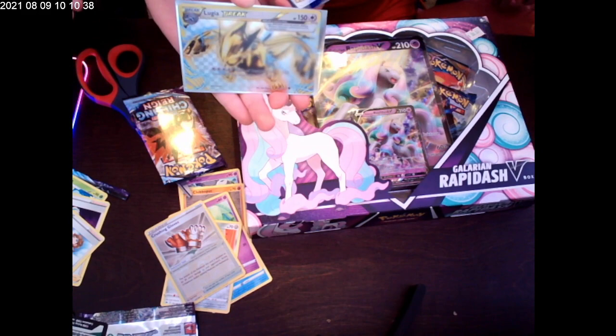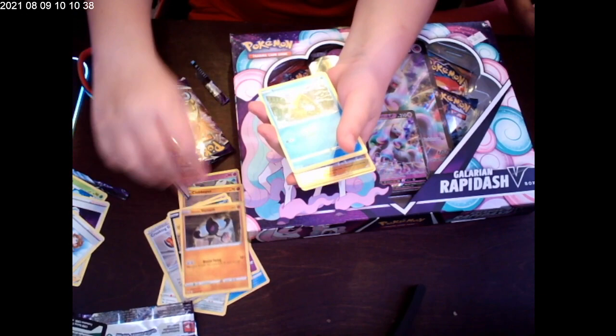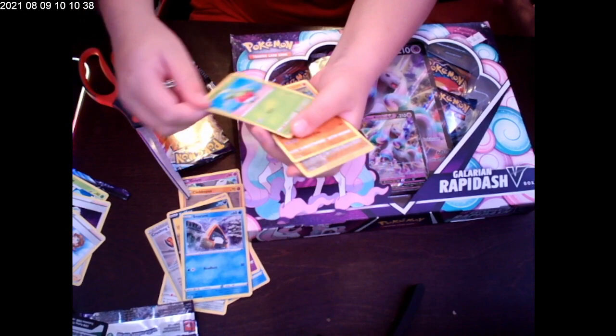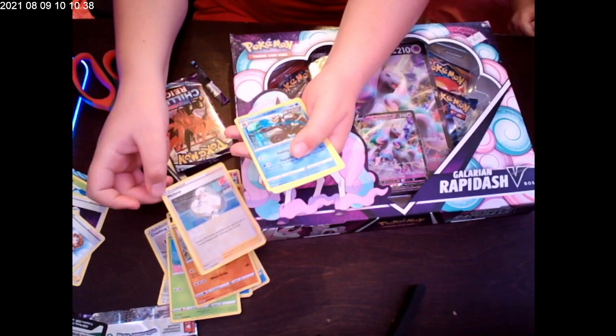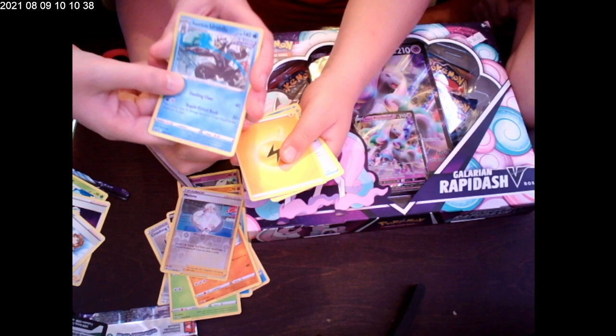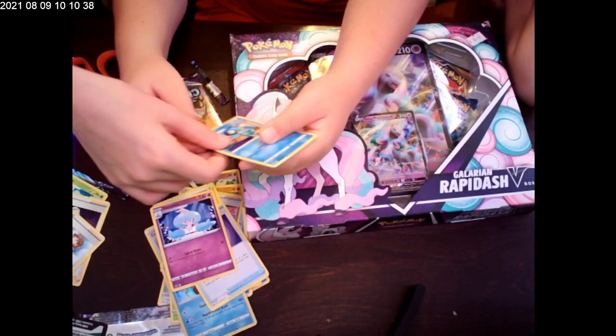Okay now for our second pack — Koffing, your mask, Yamask is your name. Snorlax. Bounce Sweet. A trainer called Melanie. Your Fish. Rapid Strike energy. Fog Crystal. Hatterene. And Drizzile — that's cool, single strike — wait, that's a Rapid Strike, not a Single Strike.